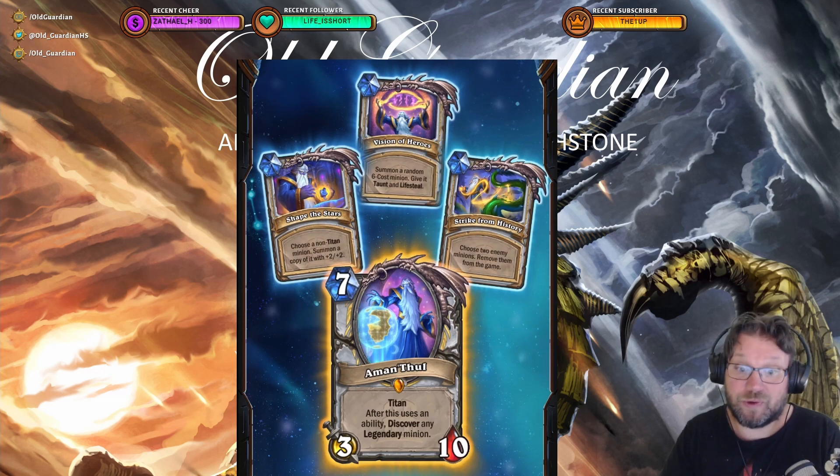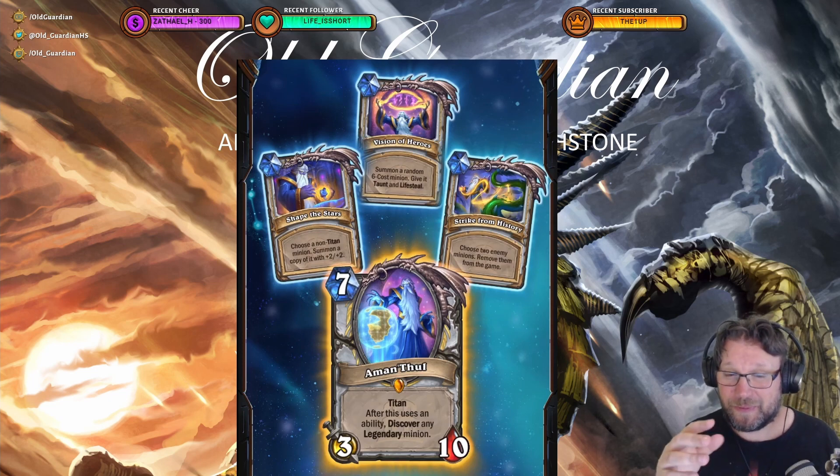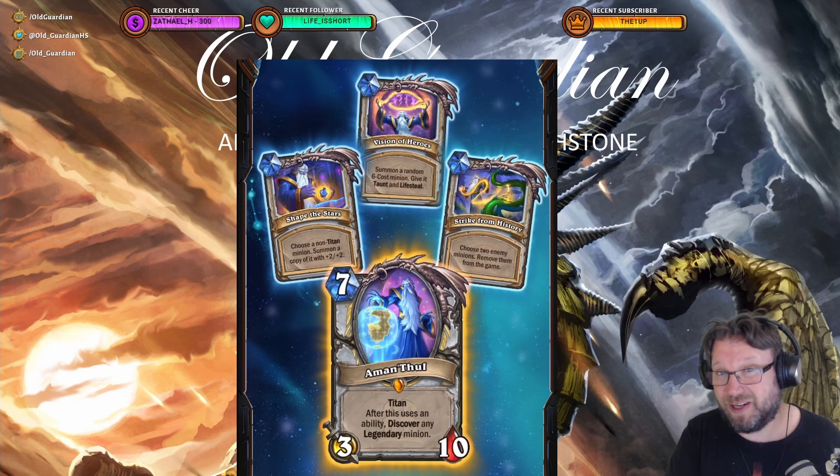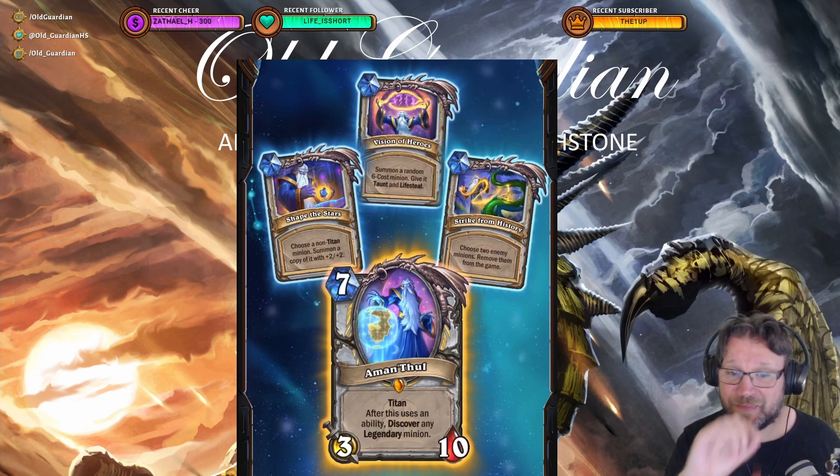Aman'Thul is just totally bonkers. Also, whenever you use an ability you also get to discover any legendary minion. That means you get to discover a minion from all classes and neutrals from the format you're playing — so in Standard, any standard legendary minion from any class or neutral is in the discover pool. The pool is so wide. On the other hand, you can't guarantee a good pick — you might get three really weak legendaries. But on the other hand, you can do anything crazy with this. And at 7 mana it's not too late. The game is going to be redefined if the Titans are going to look like this. Everyone wants to play with a Titan. This is just bonkers.